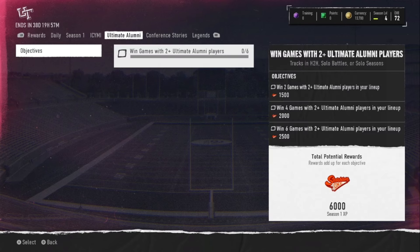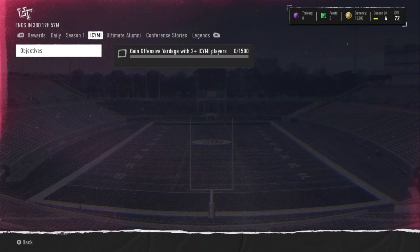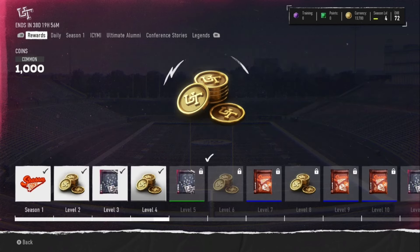There are also weekly programs like ICY YMI, Ultimate Alumni, Conference Story, and Legends — these are weekly programs that give XP toward your field pass. For example, putting two players in your lineup and getting a certain amount of yards gives you 6,000 XP. All these objectives and challenges are things you can literally grind by yourself day one. The number one thing I'd recommend: do not go head-to-head early.